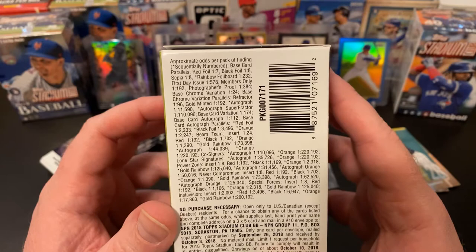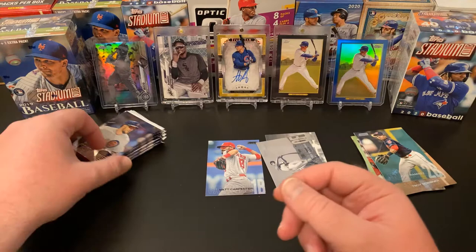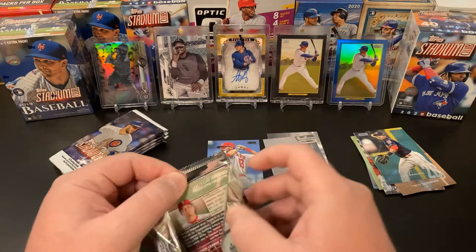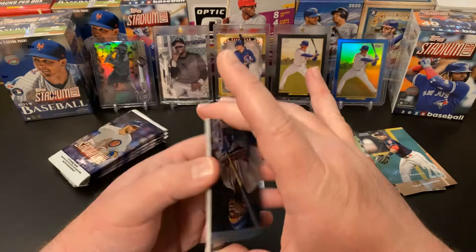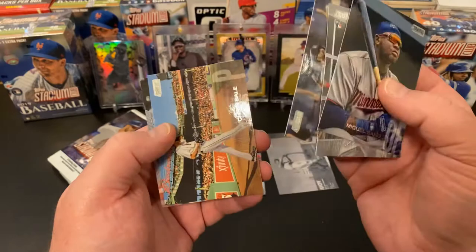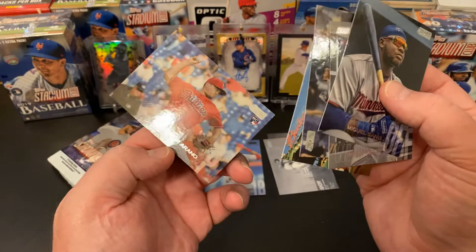Let's look at the box real quick and see what our odds are. Red foil is one in seven, black foil is one in eight. So that's probably going to be the only black foil one we got if the odds stay true. I certainly hope there's not any redemptions in here because it's probably too late for those. We've got a cool Miguel Sano, Nicky Delmonico, Chris Taylor, Chris Sale, and Victor Arano rookie.